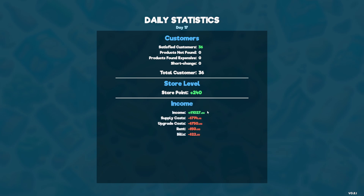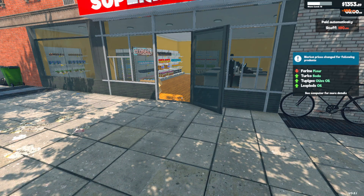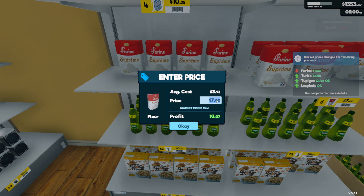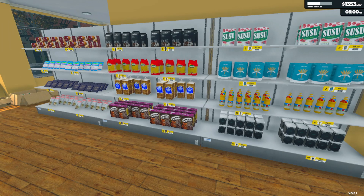Let's end the day here. We have 36 customers - perfect. We lost $500, but we did buy upgrades and all that stuff. So we have $1,400 to play with. Flower is down but everything else is up.